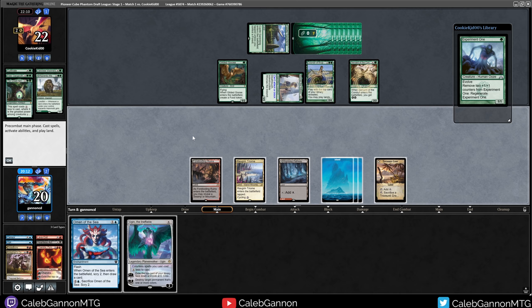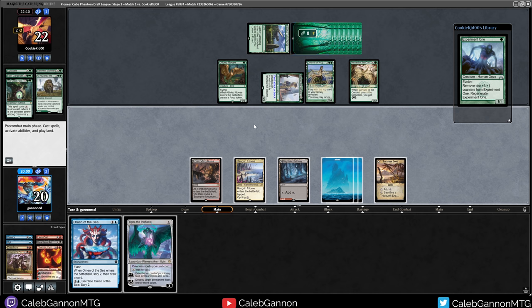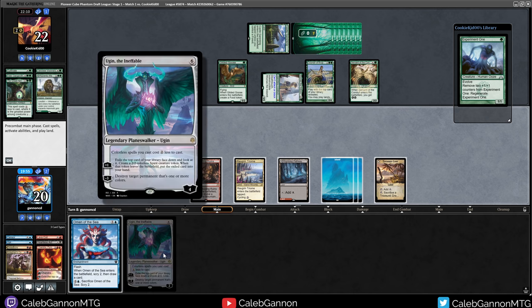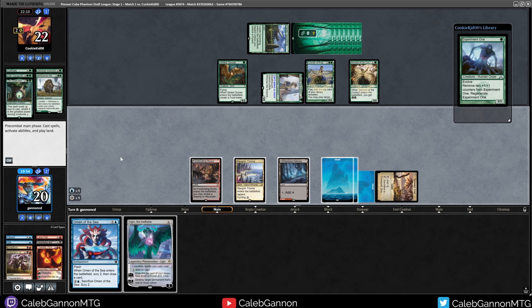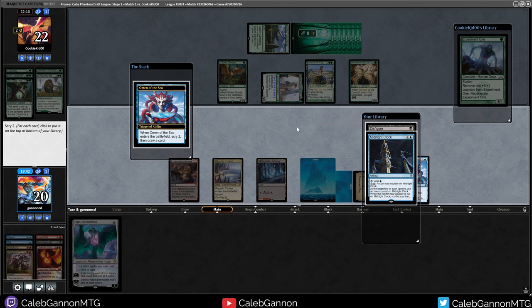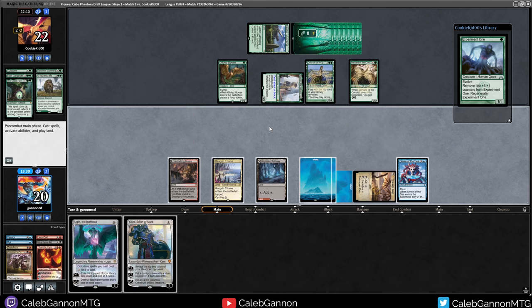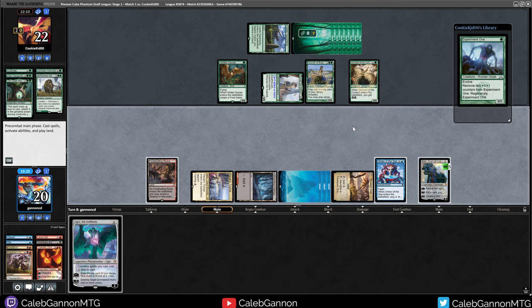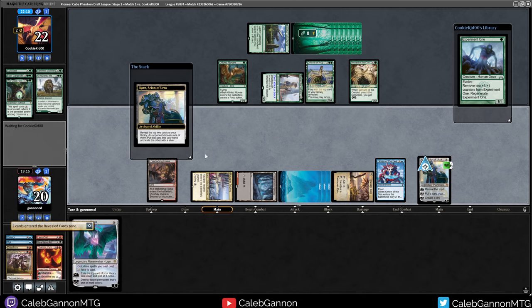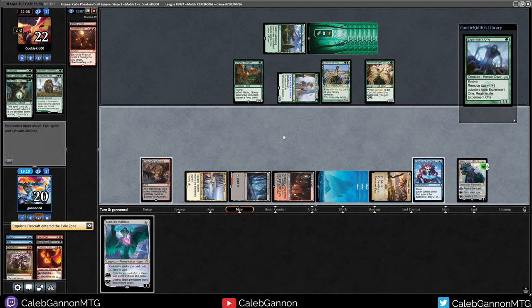Ugin for some reason doesn't exile — he just destroys. I think I need to Omen of the Sea into something here. Disfigure, Midnight Clock — Disfigure helps slightly. I wish I could keep both, but I think I have to bottom both. I'll play Karn. Karn can make a 1/1 blocker — no, let's just uptick Karn. What do we hit? Exquisite Firecraft, Blood Crypt — well, I can play this tapped. I might just be dead though — if they just swing out at my face, I take 15 damage here. That's pretty fun, but they're probably going to kill Karn with these two and then I take 5.